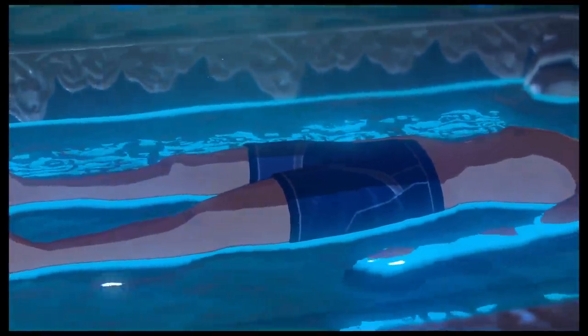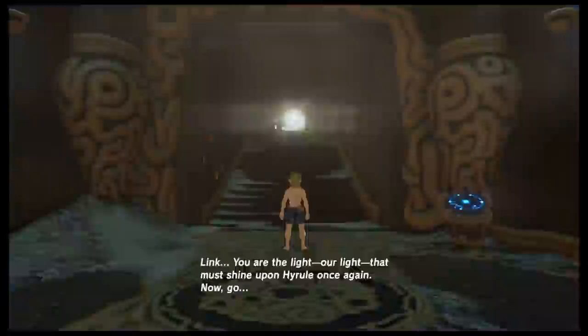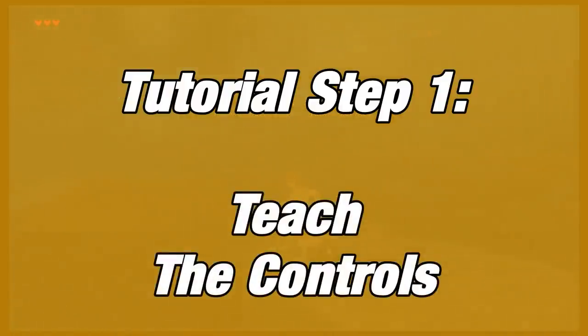The game starts and you wake up in a cave after what looks to be a nice spa day, with very little info to go off of and a straight-line path out of this cave. Immediately, the game does Tutorial Step 1: teach the player the controls.